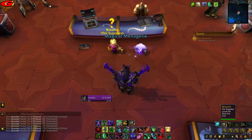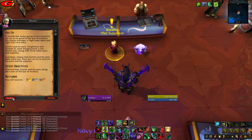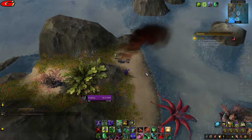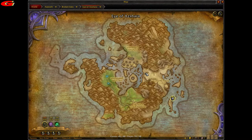Once done, head back to Berini to hand in the quest and pick up the next quest, Pet Up. Then fly to the Eye of Azara as located on the map at coordinates 74, 68.